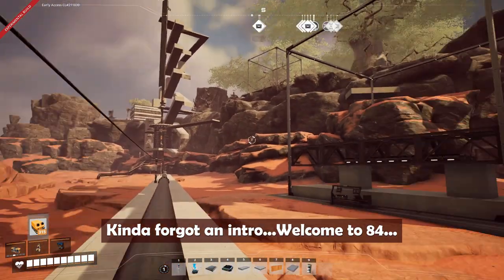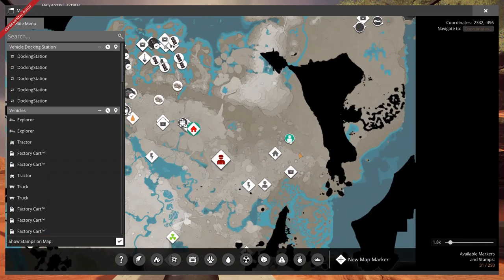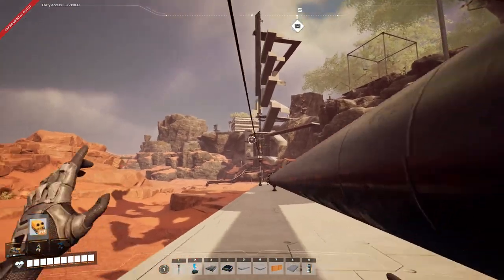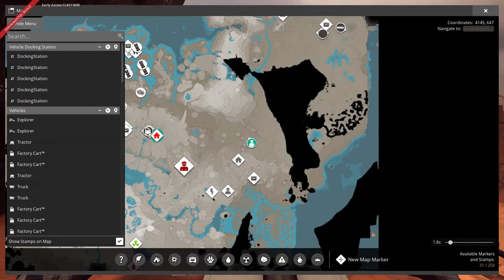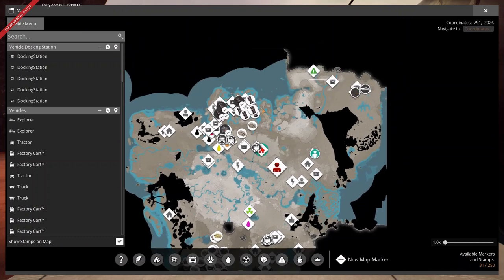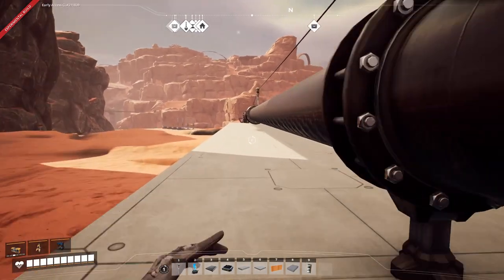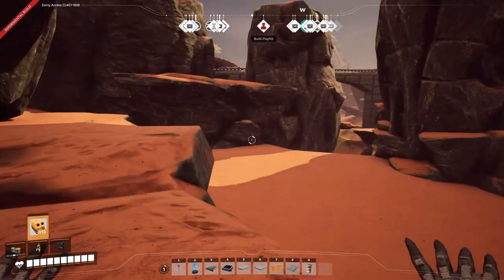Just so everybody's aware of where we are: Titan forest is here, the main canyon, and northern forest is here. We're going to be working for a while — we still have a lot to do down at the purple base, our main tower, and stuff over here. This game is endless, man, in a great way.